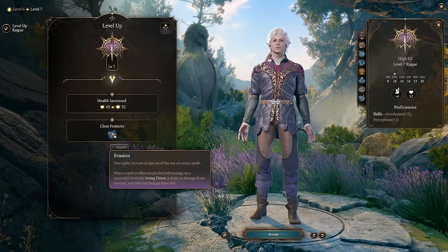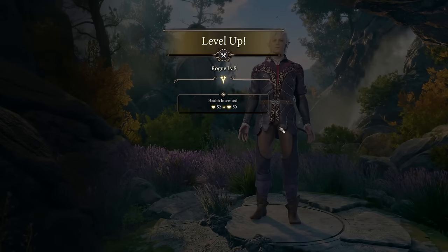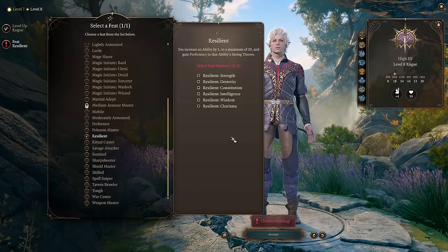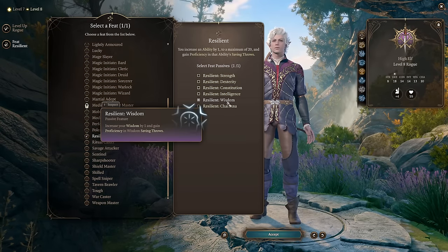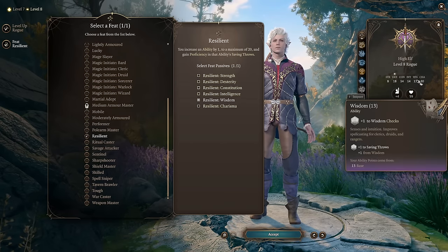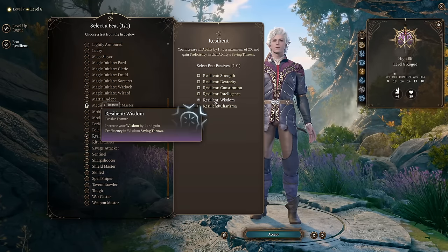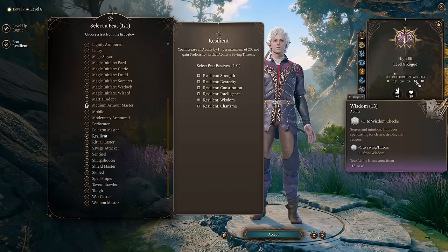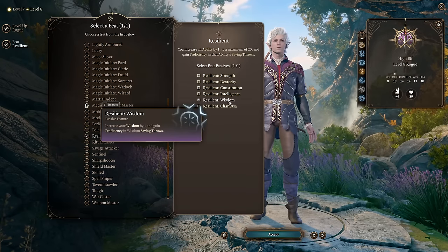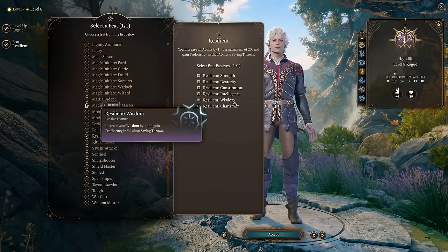Rogue level 7: just a class feature, Evasion — nothing special, just a fine feature that helps him survive. Level 8: Astarion gains another feat. Pick Resilient — specifically Resilient Wisdom. With Resilient Wisdom you gain +1 to Wisdom and proficiency in Wisdom saving throws. Note: for some reason the +1 didn't show in my playthrough, possibly due to how I was leveling these characters, so just make sure it rounds up your Wisdom. We rounded up Intelligence earlier, and now we take Resilient Wisdom for saving throw proficiency since Wisdom is the most common saving throw you'll make.